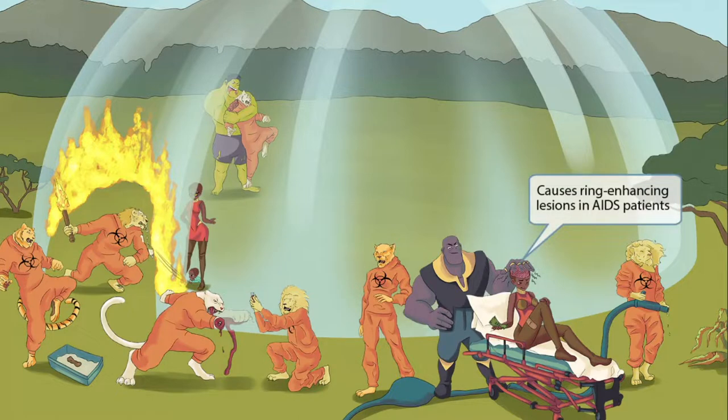The villain is trying to shock this poor girl's brain using his rings of power. He is trying to torture her for information. These rings shocking the girl's brain represent the ring-enhancing brain lesions that patients can experience. This symptom does not occur in congenital infections — it only occurs in immunocompromised AIDS patients. We use stretchers to represent immunocompromised patients, and the big band-aid on her leg stands for AIDS. So in AIDS patients you can see ring-enhancing brain lesions.